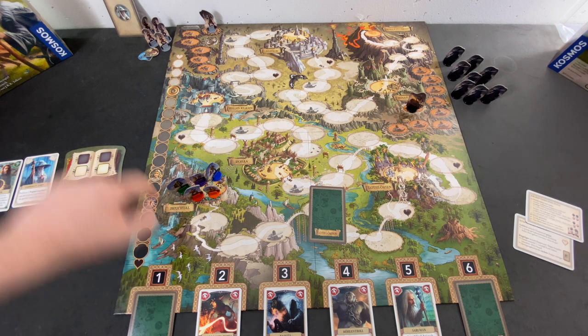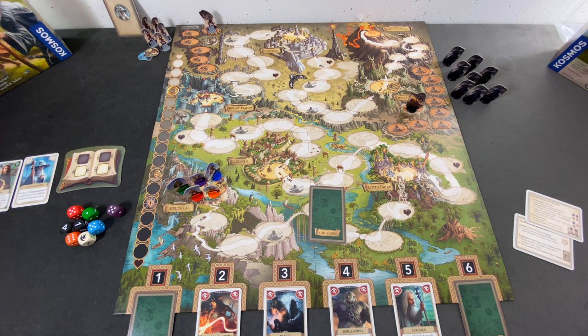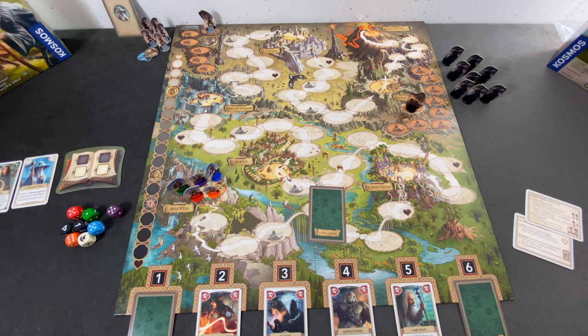Rivendell should be somewhere up here, and Mordor is to the southeast — bear with me. That's the first thing I noticed when I unfolded the game board, but it is what it is. Apart from that, the artwork in this game is truly fantastic — it's amazing. I really hope I'll be able to zoom in on some of the locations and cards, even though they are in German. Really a very nicely done job, and with that being said we should be good to go.